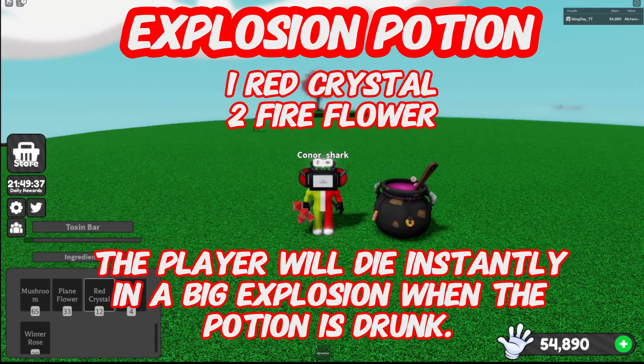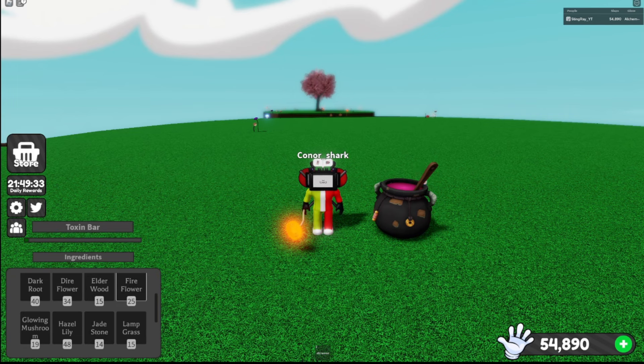Explosion Potion: one red crystal, two fire flowers. The player will die instantly in a big explosion when the potion is drunk. If thrown, it creates an explosion that deals knockback.